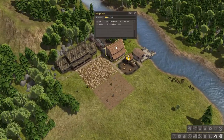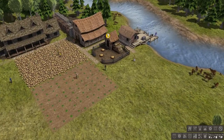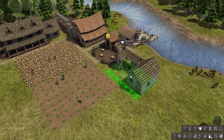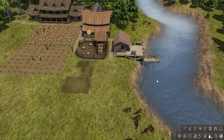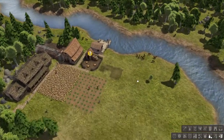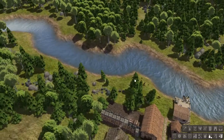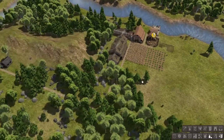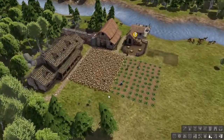What else do I need? Do I need a blacksmith? Yes — we definitely need a blacksmith. I'll put him right in here. I'm not going to set up a trading port just yet because I don't really have anything to trade. Or a market — these are really far away so a market would be good over here, but I'm just not going to worry about it yet.